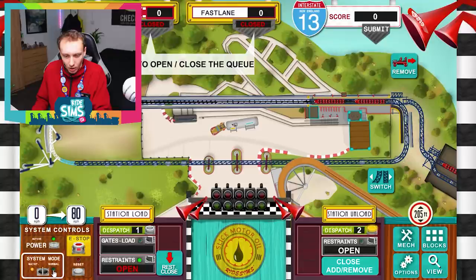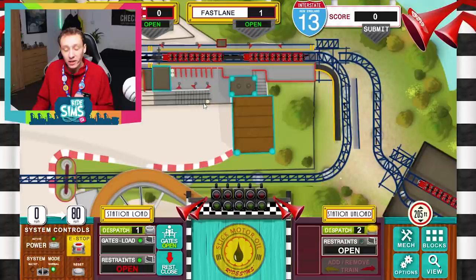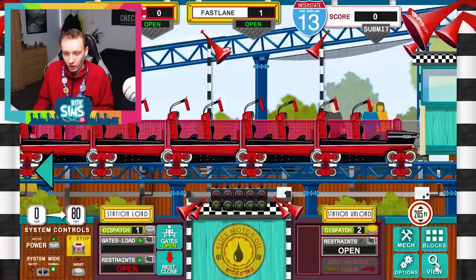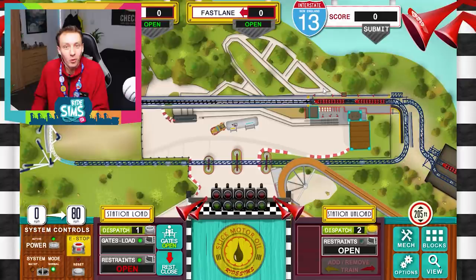We're going to open our main queue and get operating — and we'll have fast track open as well. With this sim, there are three different views: a nice wide view, a zoomed-in view of the offload and onload stations, and a final view where you can actually see the guests as they queue up and wait for the train. I'm just going to wait for the station to fill up a bit. You do have to toggle between the fast lane and the main queue to keep a nice balance — you don't want to build up a massive fast track queue.